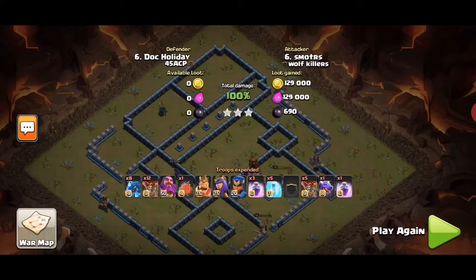If your blimp catches the tornado trap, prepare to use freezes or make a plan B — that's my recommendation. That's how the e-drag smash freestyle works: initial push, then good taking out of the town hall with the blimp, good back-end hero push, and good spell placement. Anyway, thanks for watching guys, I'll see you — peace out.